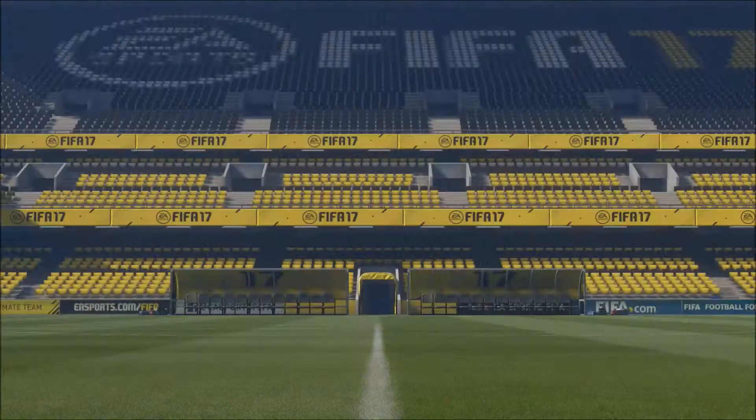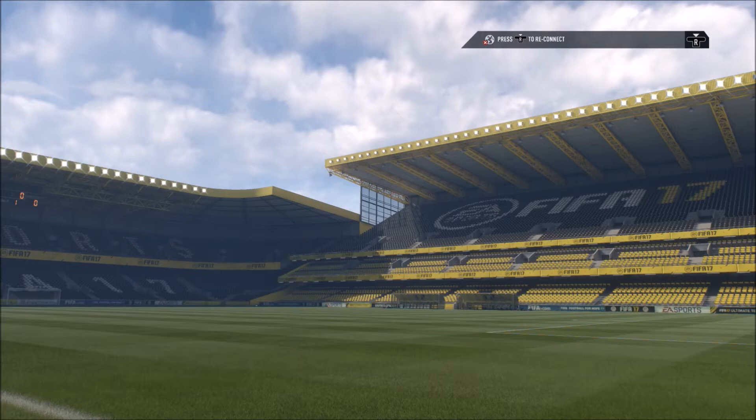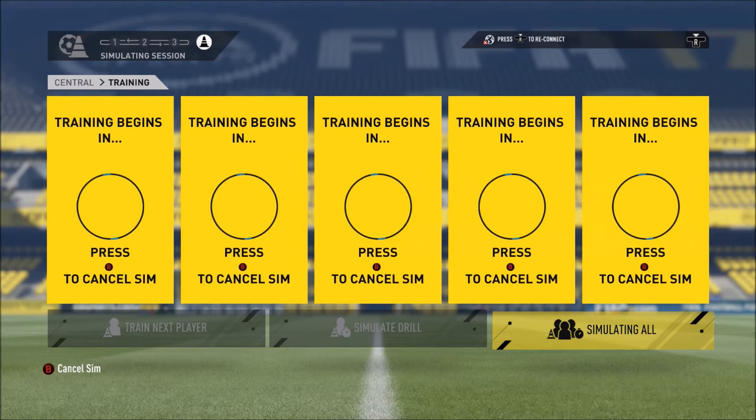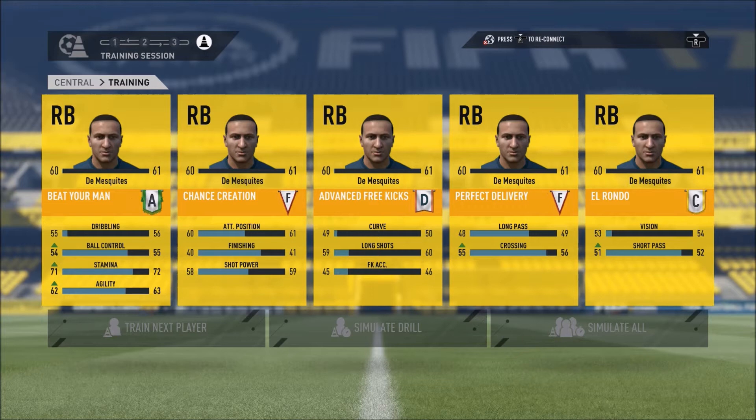We start off by showing you some training with our right-back Dayan Mosquito. He is the scout future star that we signed. Obviously there are 2 more Youth Academy prospects coming through in green, and there's another one who's a holding midfielder. My idea is, like I mentioned a few episodes ago, if we train up the right-back to be a sort of winger, we're actually going to play him out as a right midfielder.